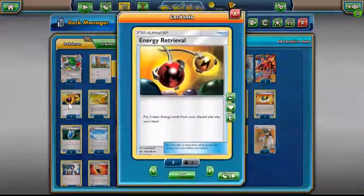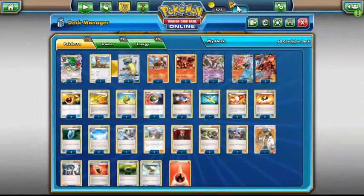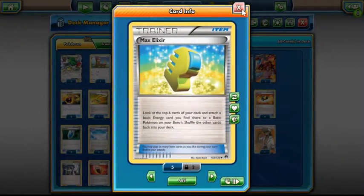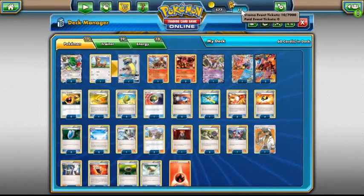Play two Energy Retrieval, because you get to put two basic Energy cards back into your hand, which is really good for late game — mostly for double Steam Up or an extra attachment late. Run an Escape Rope because of Jolteon, and just because a Switch card that's not Floatstone is good. Run two Max Elixirs — it's not essential but it helps a lot. It allows the ability to power up a Volcanion EX in two turns and an Entei in one.